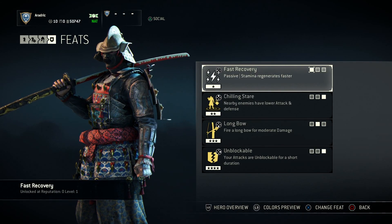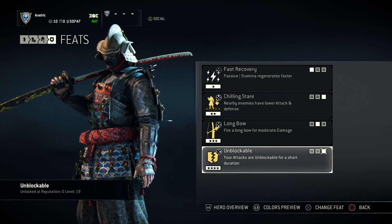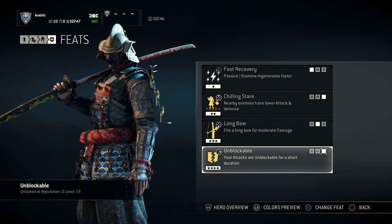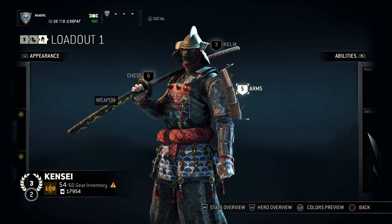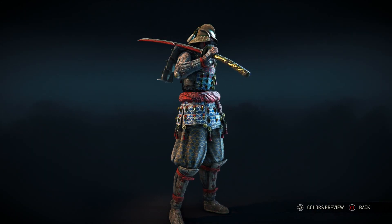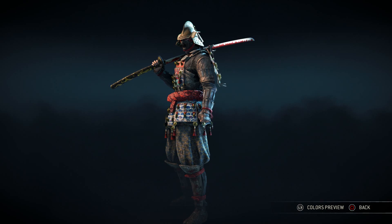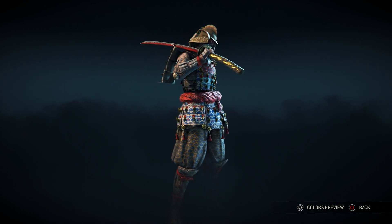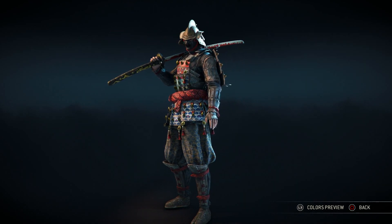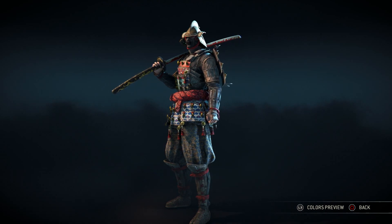I'll show my feats quickly. I use Faster Revive for the stamina boost, Chilling Stare just for the debuff, Longbow because it's pretty cheap and unblockable because it's won me a few fights I didn't expect it to. Those are my feats and that's my build. Thank you so much for checking out the video. If you liked it please hit the like button. If you'd like to see more character videos, let me know which character you want and I'll get that video up. If there's a specific piece of gear you'd like to see, let me know and I'll see what I can do. Thanks for watching - Gray Fox out.